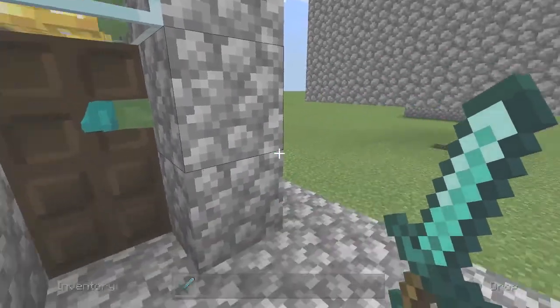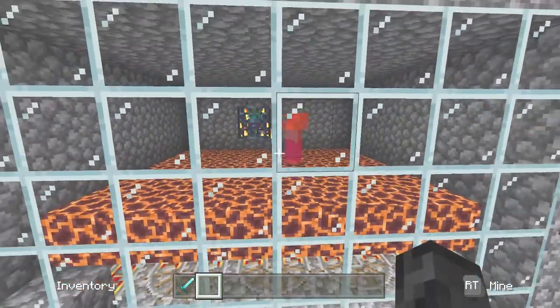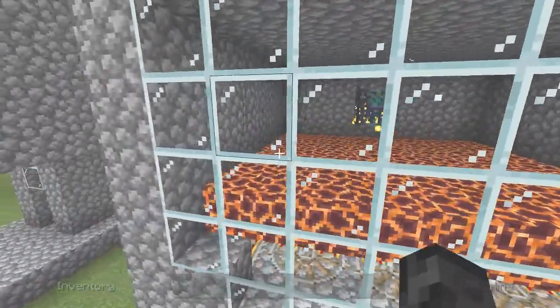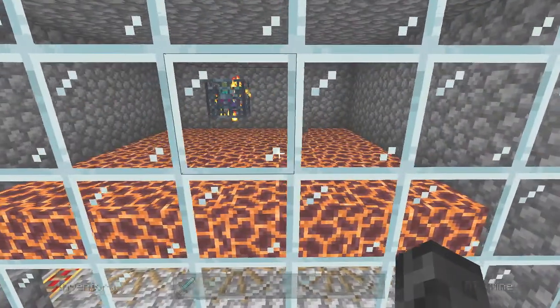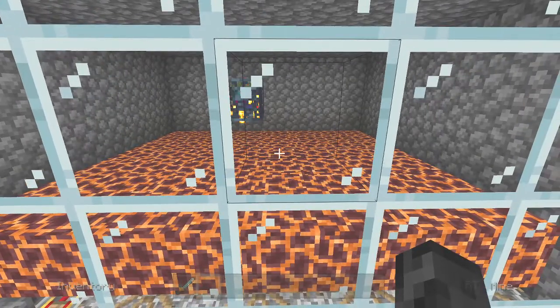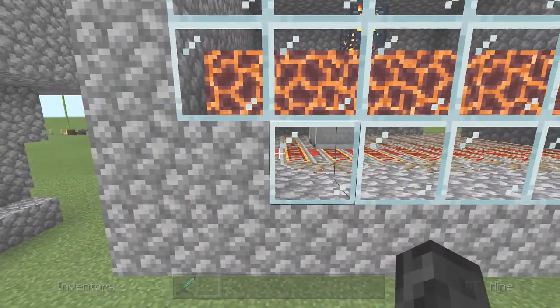The next one I use quite regularly is the one with magma blocks placed on the floor. As you've seen, they'll spawn on there and start burning to death by standing on the magma, and then they'll just die.